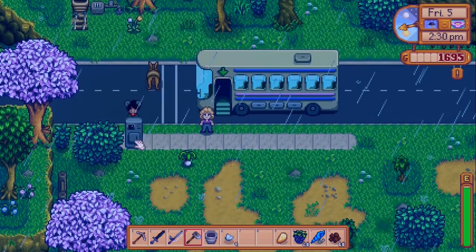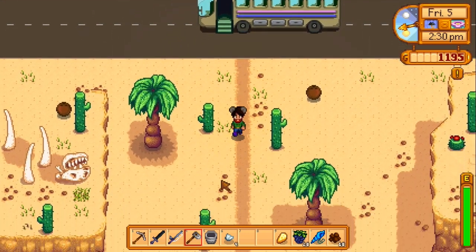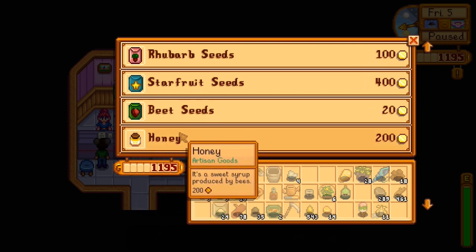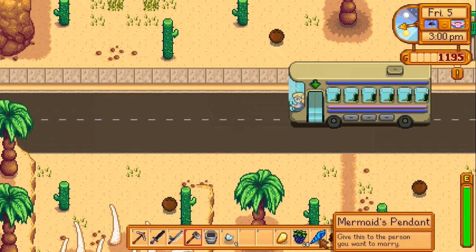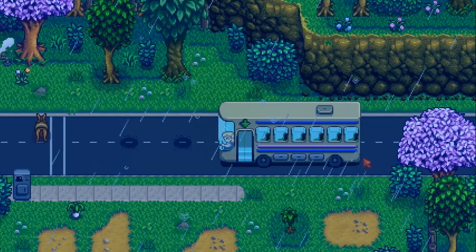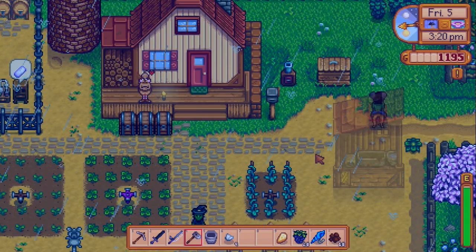I'm going to the desert for a while — I shouldn't have left my horse there. I want to see what they sell at the oasis shop. I think they sell batteries some days, but we only have a thousand gold so we can't afford it. This would be a good place to propose, but unfortunately we can't bring Leah here. That was a waste of 500 gold. We can make that back easily. I'm not going mining today while carrying the mermaid pendant — I'm not risking losing this thing.